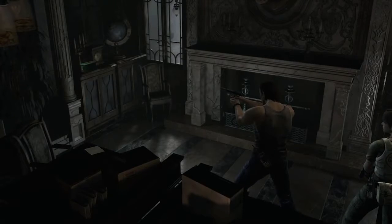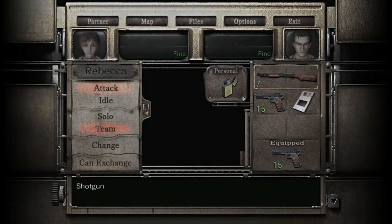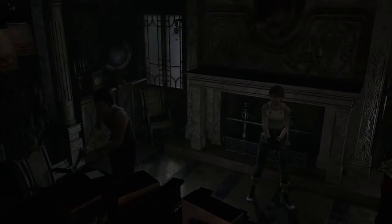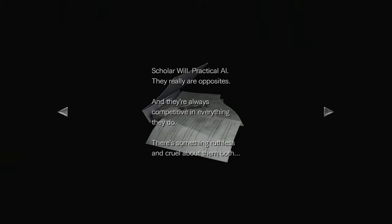We can move the desk. Reading the assistant director's diary: September 2nd — 'A useless bunch of trainees as always. We did get a couple of decent ones though — William and Albert, they might have a future.' September 25th: 'They really are opposites and always competitive — there's something ruthless and cruel about them both.' October 7th: 'Got a call from the director to encourage a rivalry between those two. Director Marcus has ever shown interest in anything other than his research. Orders are orders — I'm going to have them tearing at each other's throats.'